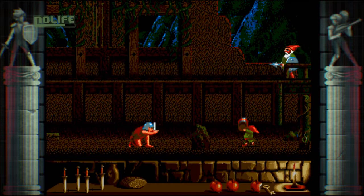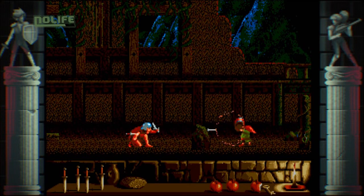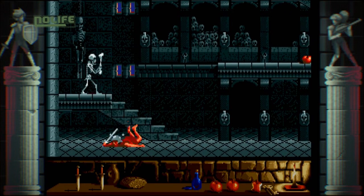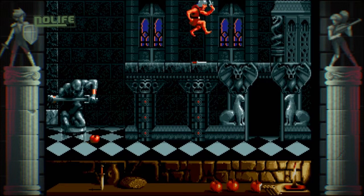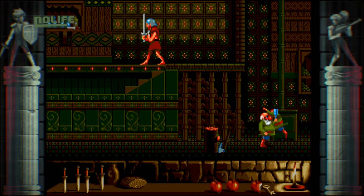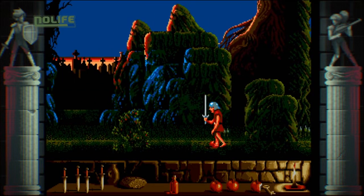Loin d'être une claque technique, Sir Fred s'en sort malgré tout avec les honneurs. Avec ses environnements sombres et riches en détails, il possède une pâte graphique intéressante. Même les décors plus classiques, comme le château servant de cadre à la dernière partie du périple, restent de grande qualité. Fred et les sbires d'Ultimor sont également animés avec soin, mention spéciale aux nains et à leur mimique désopilante. Quant à la partie sonore, elle ne déçoit pas non plus : les musiques sont entraînantes et les bruitages très convaincants.